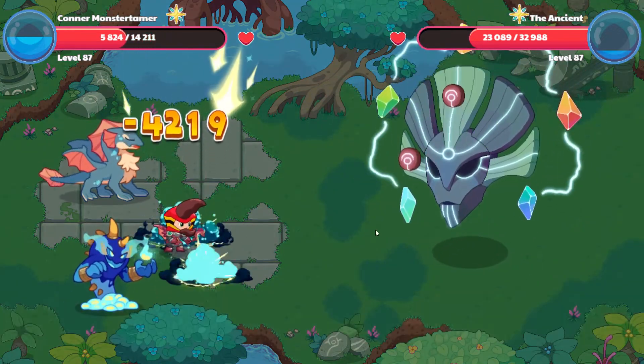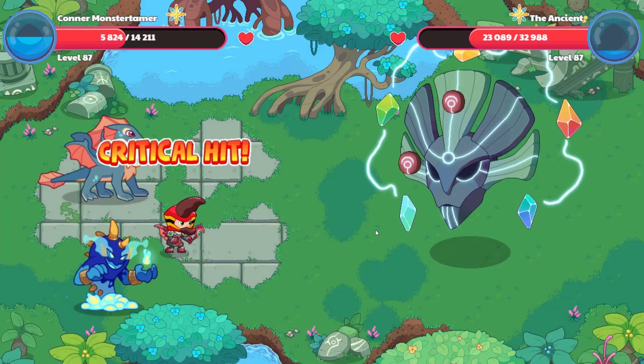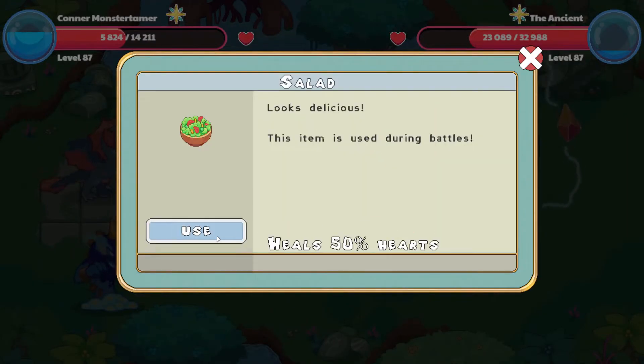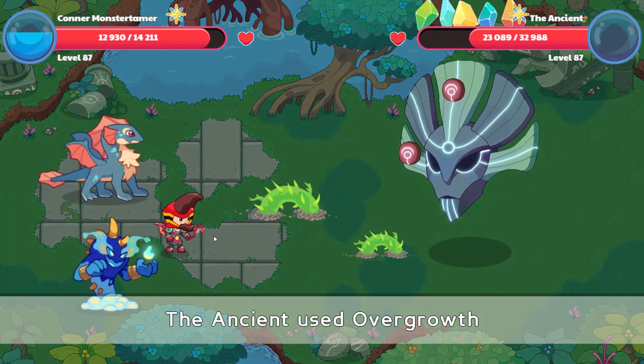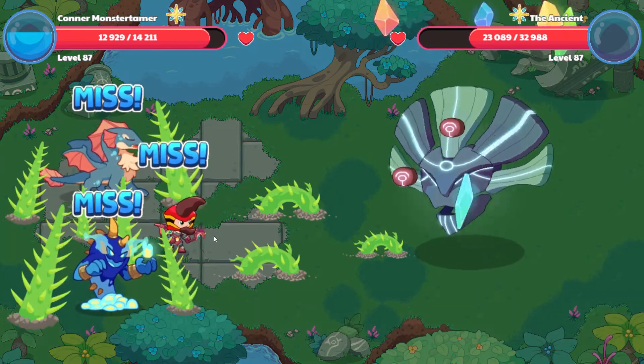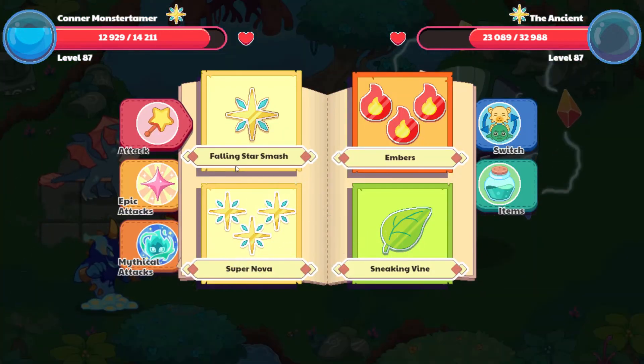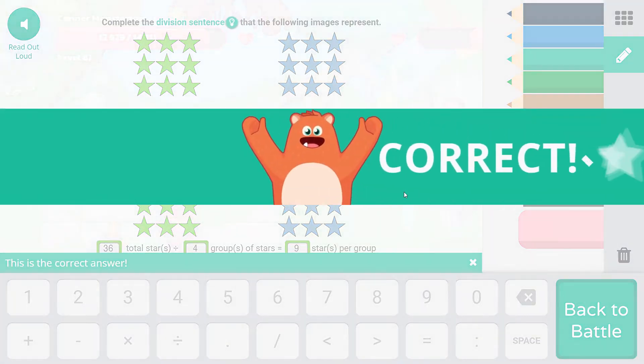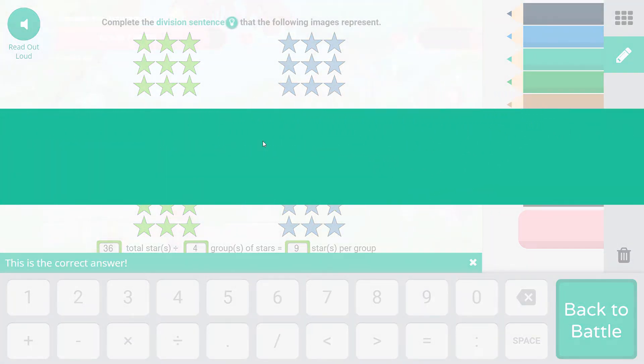This one is gonna hurt. Let's go ahead and use an item here — let's eat some salad. There we go. Overgrowth is coming our way and misses. Falling Star Smash again. There are 9, 18, 27, 36 total stars divided by four groups of stars, so that means there are nine in each group. Nine stars per group — 36 divided by four equals nine.